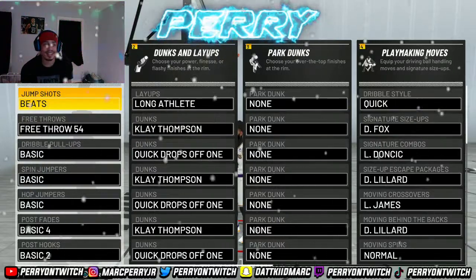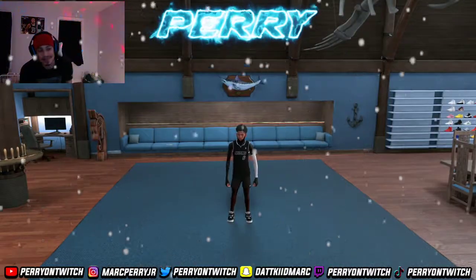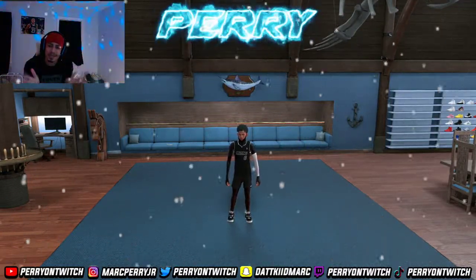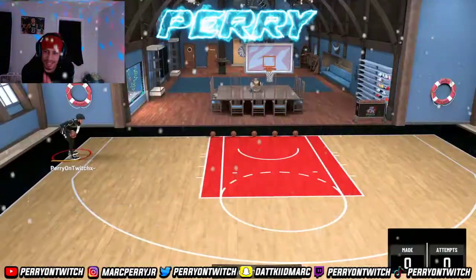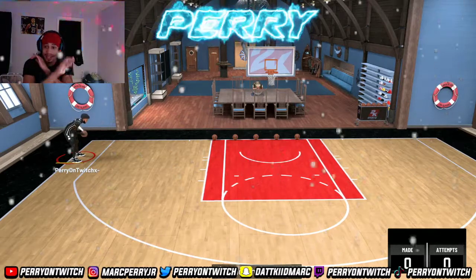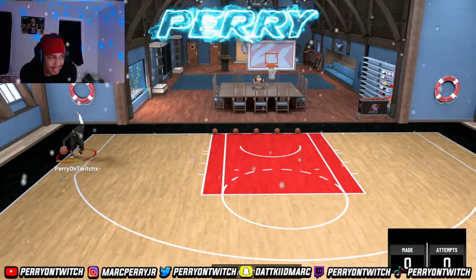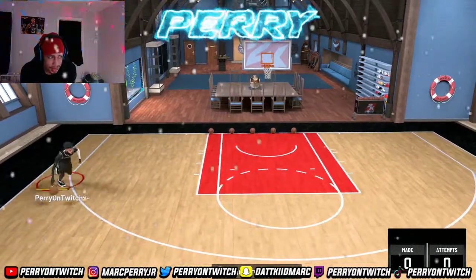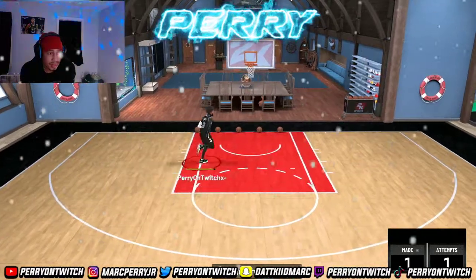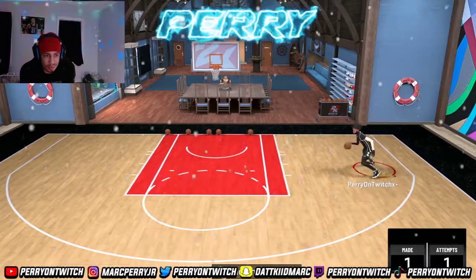Now to the jump shot — let me show you a little something real quick before I give you the jumper. Make sure you guys hit that sub button and like button. The playmaking glass cleaner is the best iso build in the game — it's like a next-gen build. Look at this jump shot, it's really good, and it's definitely good off the dribble too on an iso build.